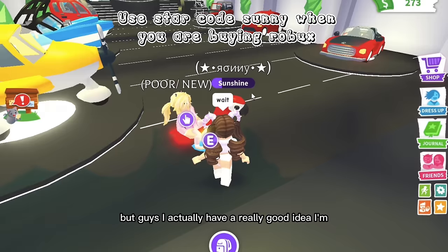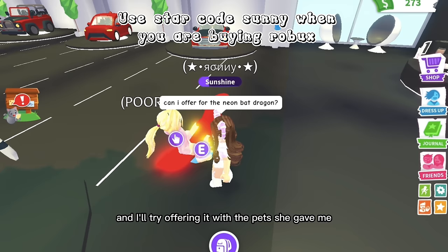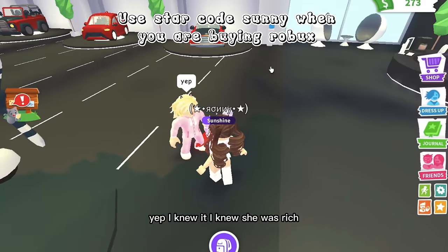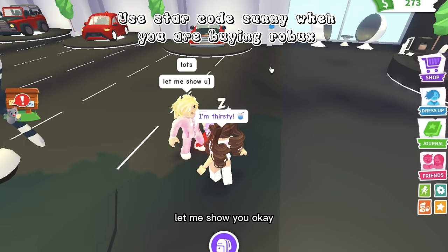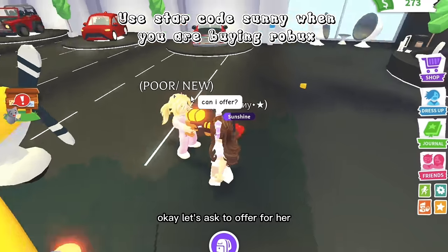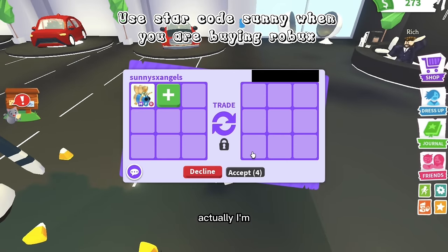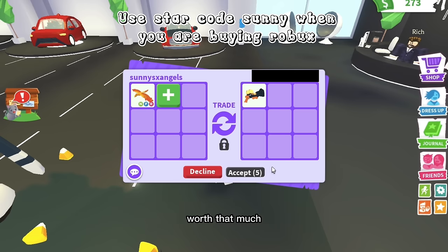I actually have a really good idea — I'm going to ask her if she can trade me the neon bat dragon and I'll offer it with the pets she just gave me. She thinks I'm poor — I mean I am right now. I knew she was rich. She has a candy cannon — does she also have a broomstick? I'd love a broomstick. Let me ask to offer for her candy cannon — I'm going to use a neon phoenix just to see if I can make lots of profit.